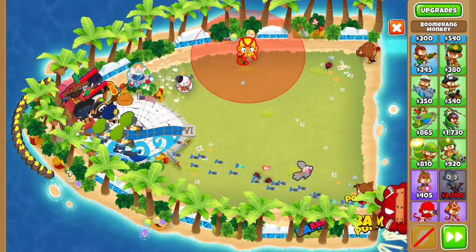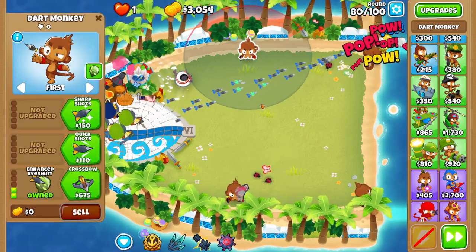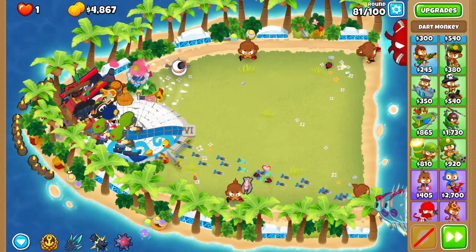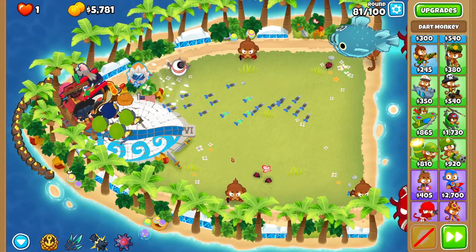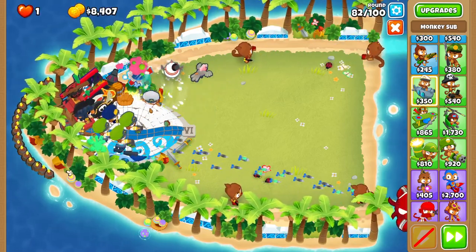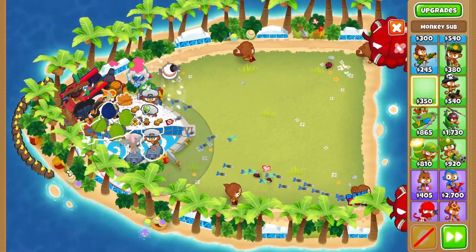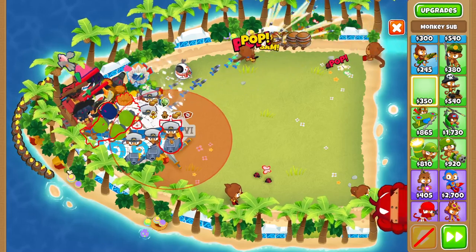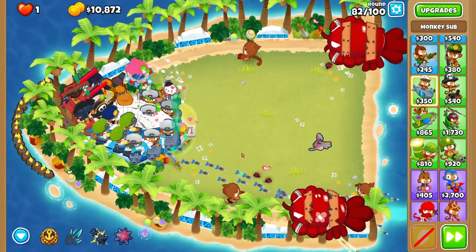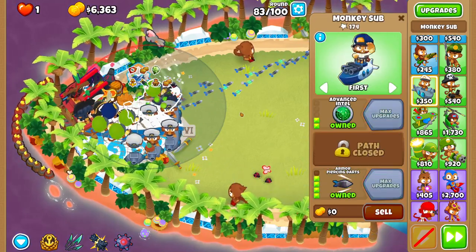You can put down two dart monkeys here and here and make them both 0-0-2s — now our subs will be able to attack even more. Not really needed right now but it'll be helpful for around rounds 95 and 100. Now I'm just gonna fill out the pool with subs — it doesn't really matter how many you can fit.